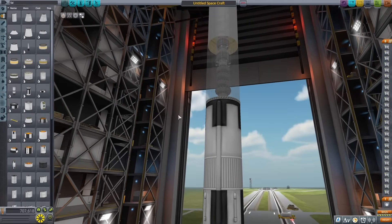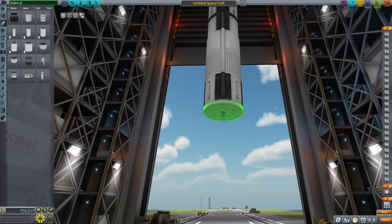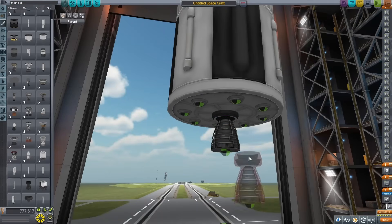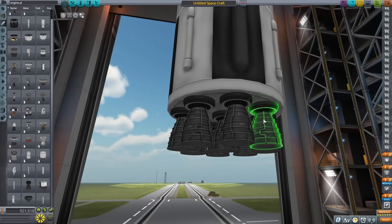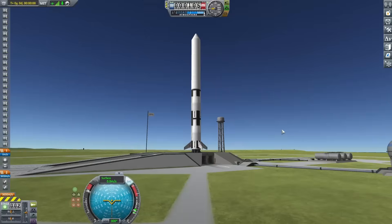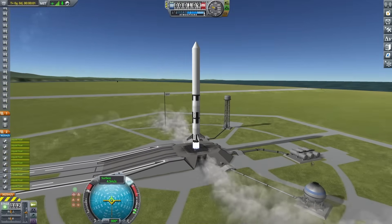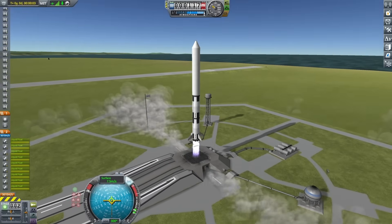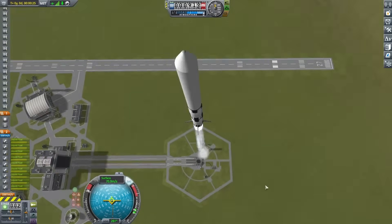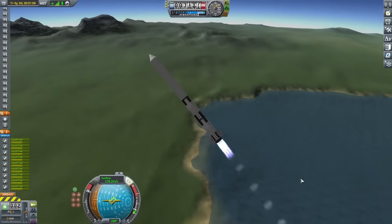Once I was happy with the payload design, I started working on the actual missile. I put down a couple of large fuel tanks, and on the bottom I put an engine plate with a bunch of vector engines. This was pretty much the simplest rocket I could make — I really just needed it to do one thing: get into orbit. After adding some fins and trying it out on the launch pad, it was a little slow but it was getting off the ground, which was pretty much all I needed.